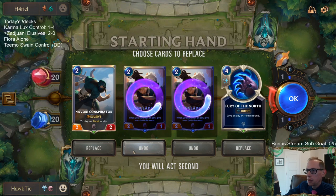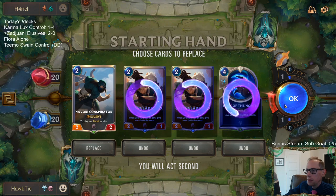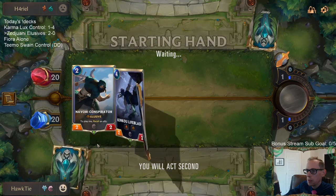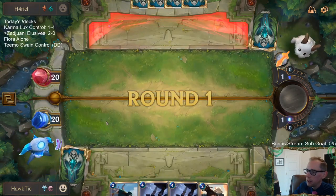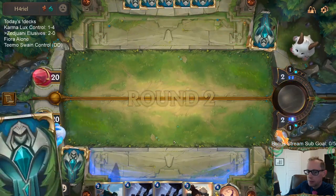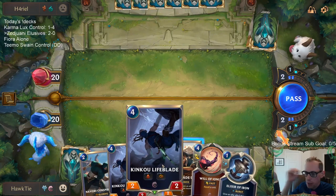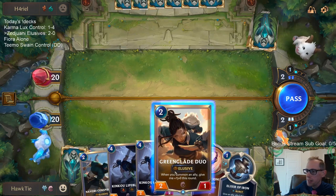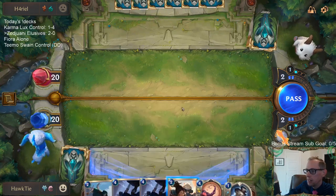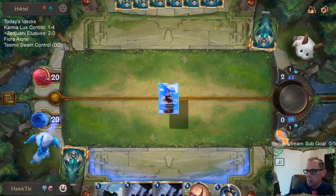I want Omenhawk really bad. I feel like Greenglade Duo dies super easily. I really want Omenhawk to pair with this Conspirator. Those were not good draws. I just want Omenhawk. I don't mulligan Greenglade Duo that often, but this is the one matchup where I don't want Greenglade Duo and I don't want Kinkoo Lifeblade. These are my worst two units to draw in this matchup.